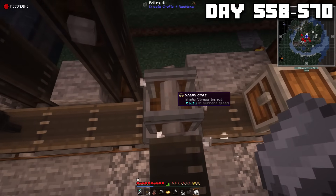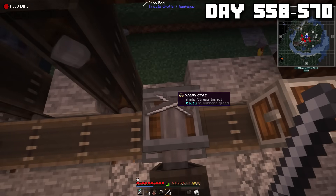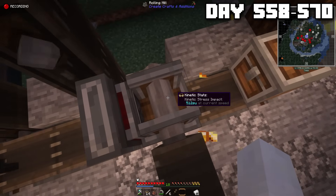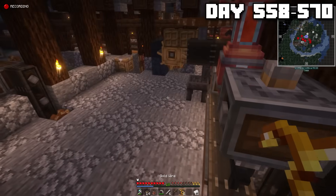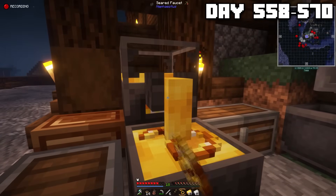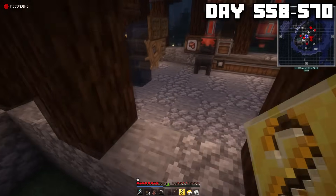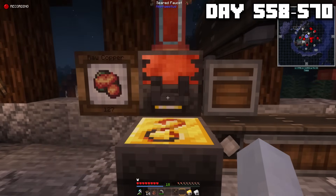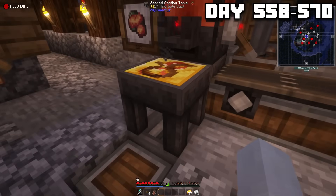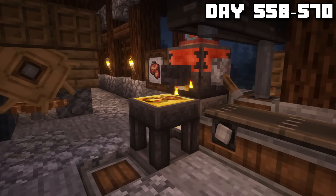The solution to my problem was simple. Instead of putting in the ingots, I had to put them in the form of sheets. I put a gold sheet in and I ended up getting a gold wire. The gold wire was just what I needed because I was going to use it to make a template. I poured some molten gold over the wire and it left a hollow impression where I could pour other metals in to make even more wires. Now that I had the template, I went back to the factory where I placed the template down on a table and I infinitely began pouring as much copper as I needed to make a lot of copper wire. Copper wire was essential to making the redstone microchips, so I needed a lot. It was auto-pouring, cooling, and then the wire was being stored in the chest below. The setup was finally complete.